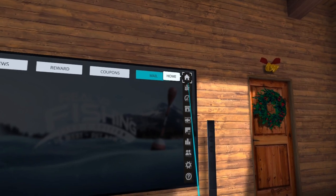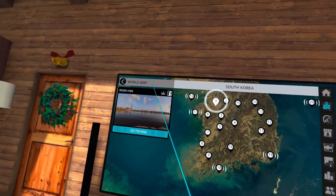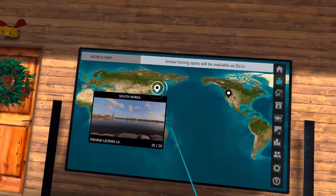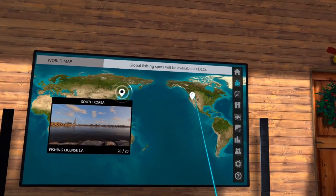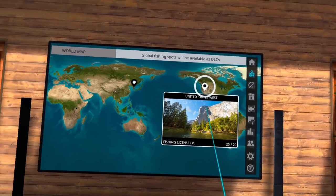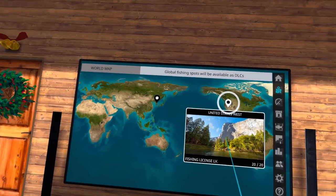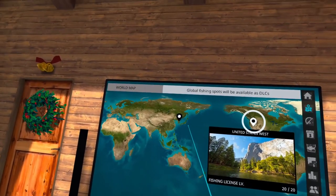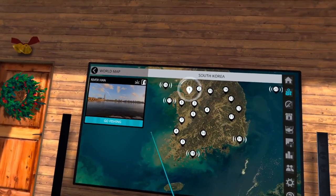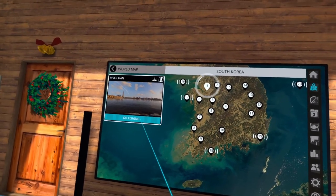Let's go to the maps. If you go to the world map, you have two locations: you have South Korea, which is the main very first game, and then you have the DLC United States West. That is a very good DLC — I highly recommend it if you haven't purchased it yet. It's beautiful, so it's a good one to get. When you go into your map, you can select the different locations and then just press Go Fishing.